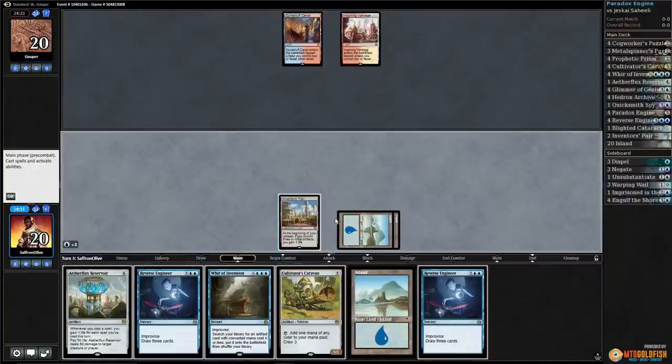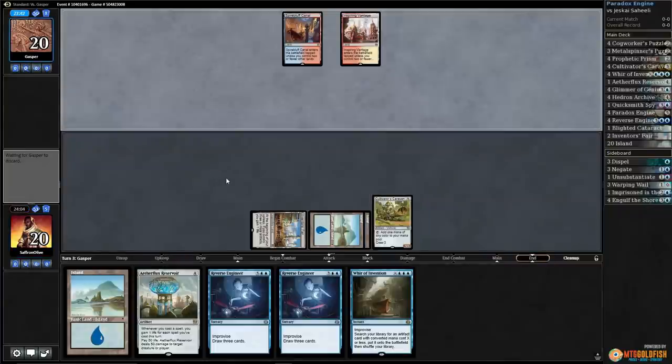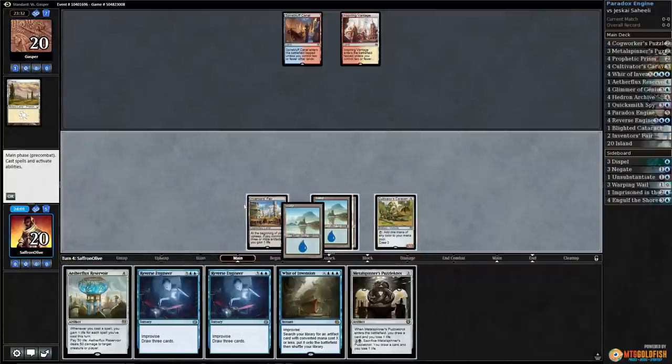Inventor's Fair and Cultivator's Caravan — is it going to resolve? All right, Caravan comes down. Opponent passes and discards, discards a land. That must have been some misclicking on our opponent's part. We'll play an island.